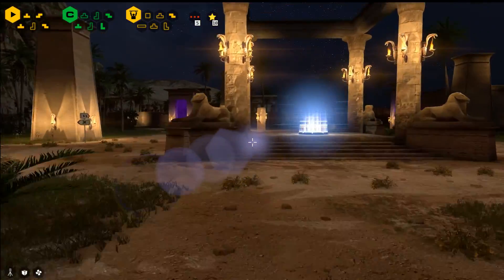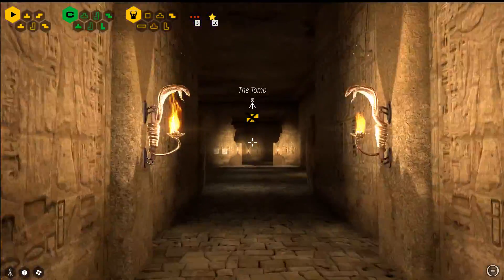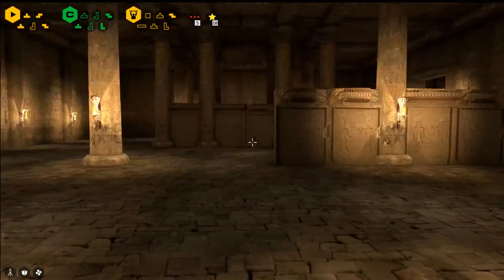We'll head into the tomb. In order to complete the star, we need to get the two connectors and the jammer out of the tomb. Go ahead and complete the mission so we can get both jammers.